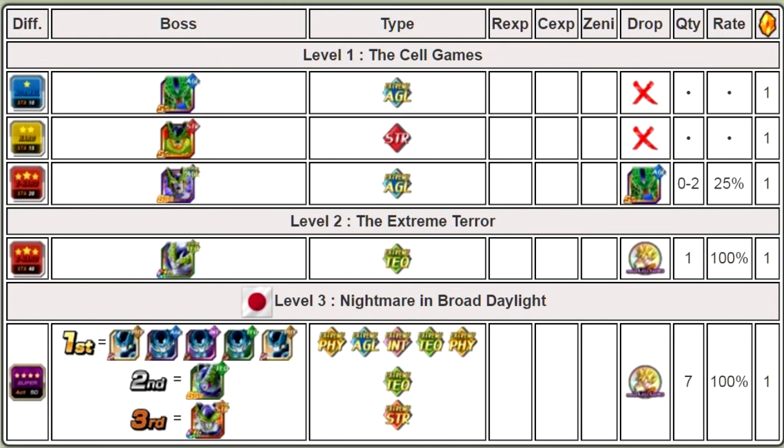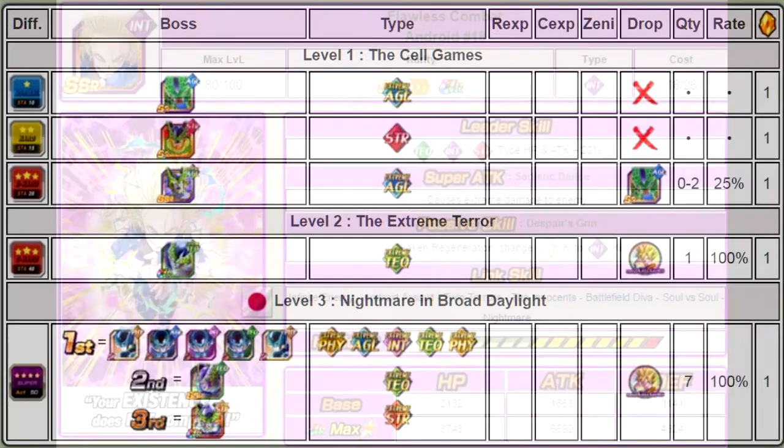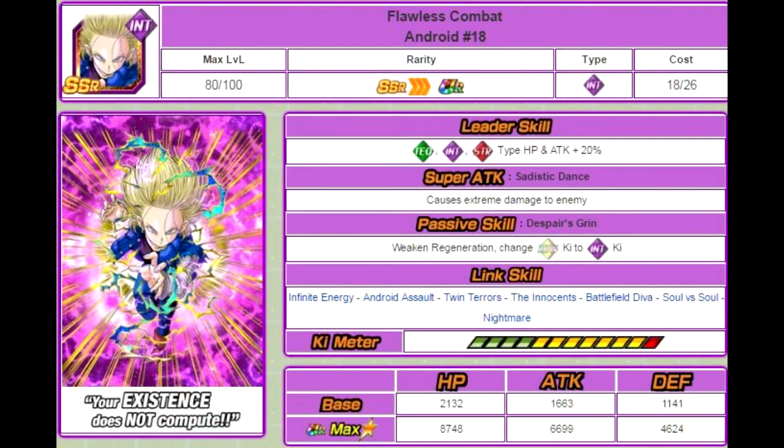Any of you who have a really OP team do not have to worry about this. But for those of you who don't have really OP teams, you need to make sure you have that Link skill or that passive skill going off. Otherwise, you will not be able to take on this event — it will take a very long time, and chances are he's just going to regenerate to full health. With that being said, let's go ahead and jump into the characters with the passive skill Weakens Regeneration.